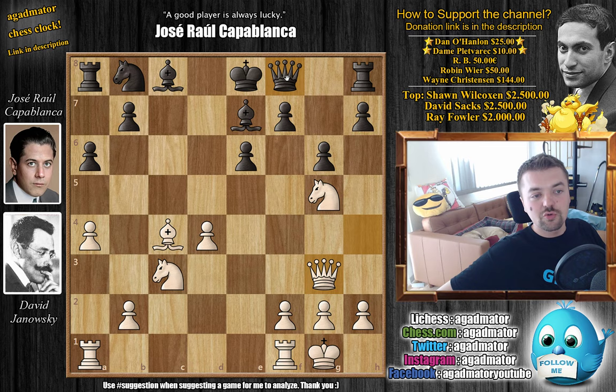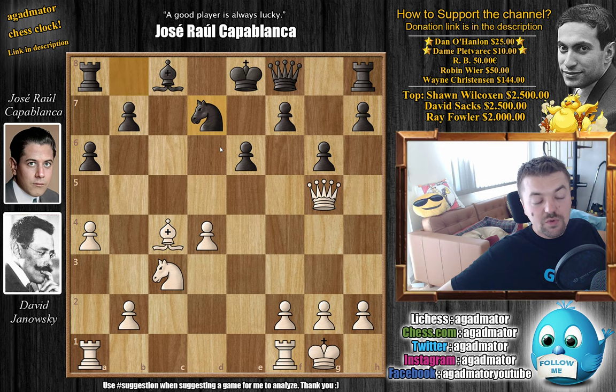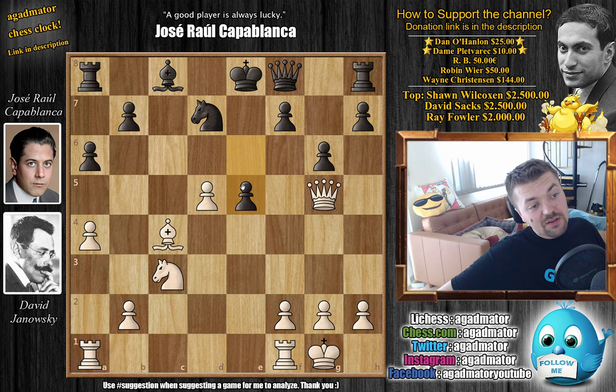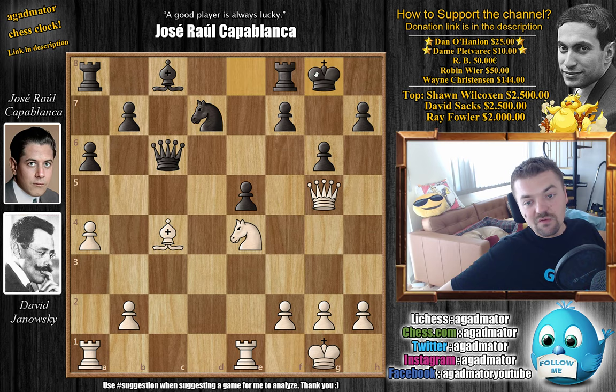Even though it's the strongest line recommended by the engine — and Capablanca thought about going queen g7 and castling — even if it's the best line, it's simply not enough. So Capablanca tries to complicate. First, bishop captures on g5 — remove one of the attackers. We have queen captures on g5, and now comes knight to d7, with the idea that if d5 comes — and d5 is a very nice option for white — the response would be e5. But the problem is, what if d6 is played? Black really doesn't have all that many options: you can play f4, open up the center, go rook e1 — a lot of ways to attack this king still in the center.